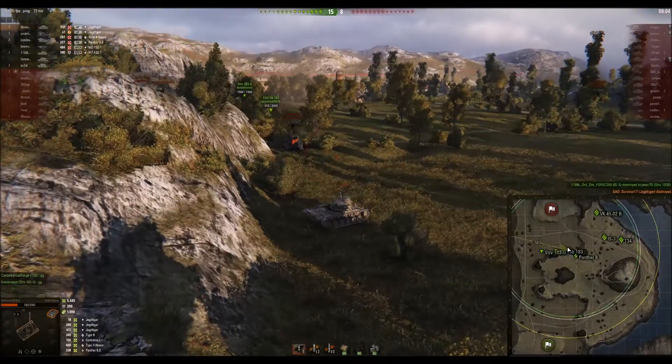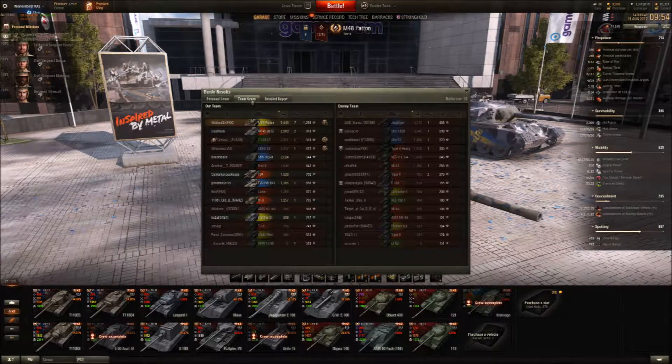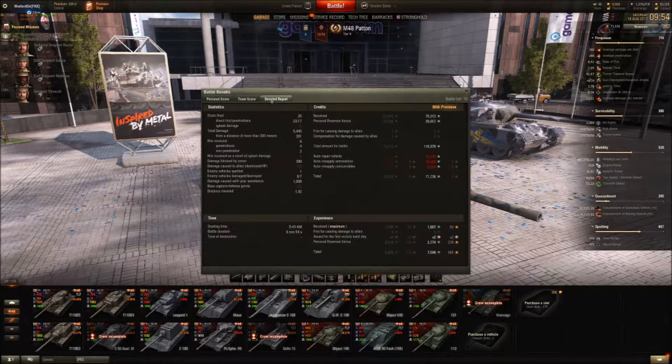Well, that was a pretty good game. Let's look at the stats. My ace tanker — my first ace tanker in this tank, and in my first tier 10 actually. Top Gun, High Caliber, 5,000 damage, 7 kills. That's awesome — that's an awesome tier 10 game, well, for me anyway. And 71,000 credits.